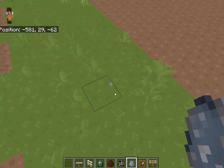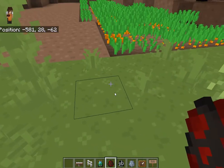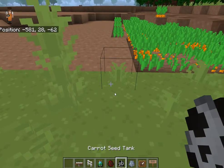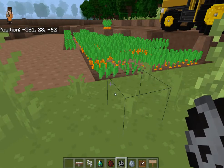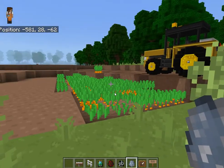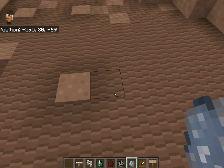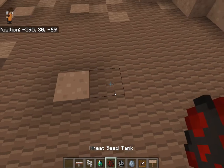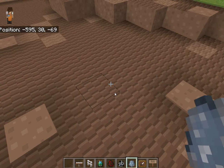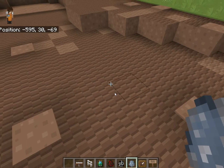But look what happens when I come to the ground: wheat seed — you see that flash; carrot seed — you see the flash; beetroot seed — you see that flash. I'll try clicking it directly onto the ground. Wheat seed, carrot seed, beetroot seed tank.